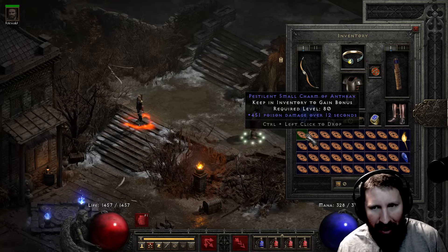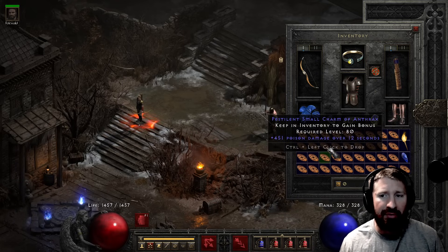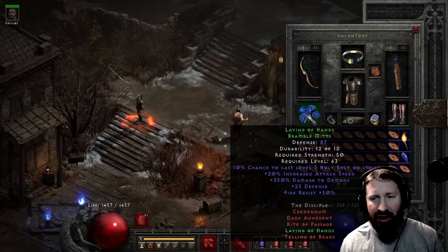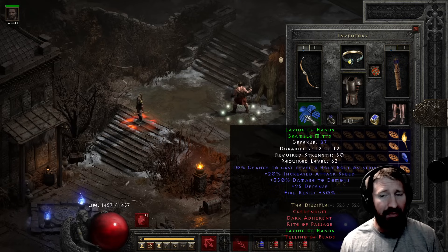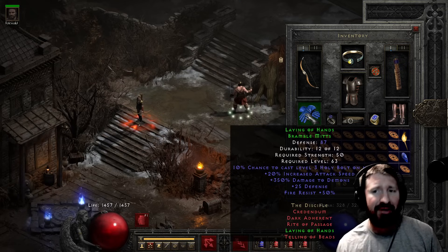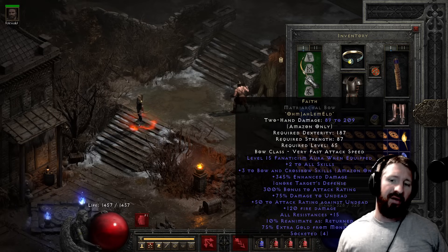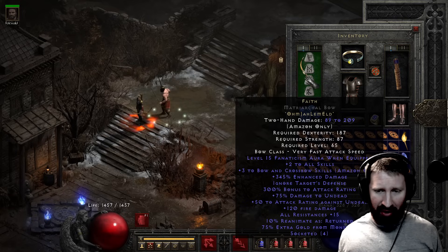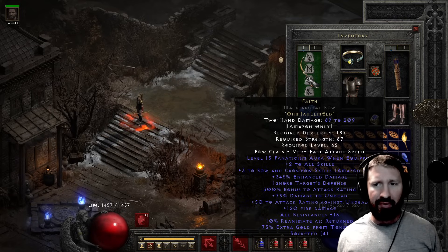Other than that, I don't have much to boost poison because it's not a skill - it's just other charms. So trying Trang-Oul's gloves aren't going to be helpful here, so I just have Laying of Hands for the IAS and a few other nice mods. I wanted to make Plague in a bow, but I can't for some reason - maybe you can't make it in bows. So I just have a Faith. Faith is going to be good, it's fast attack, and it has ignore target's defense, a ton of AR. I just want to make the arrows hit so that I can apply the poison damage.